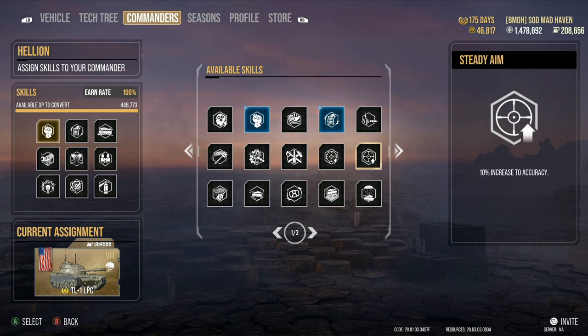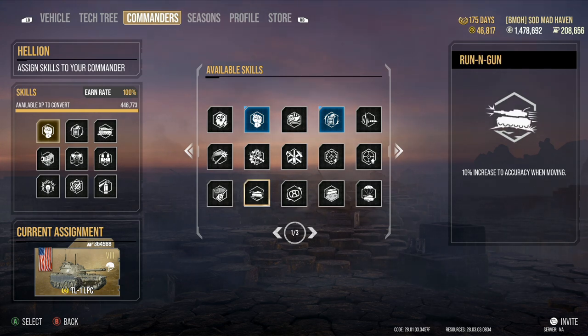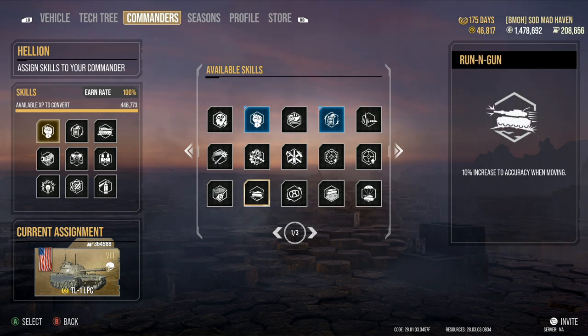Steady Aim — 10% increase to accuracy. I recommend this on tanks that have over 0.36 or even 0.35 gun dispersion. Along with that we have Snapshot — 12% increase to accuracy during turret rotation. If you're running Rapid Aim, you're also going to run Snapshot to counteract the gun dispersion increase during turret rotation. Run and Gun — 10% increase to accuracy while moving. Keep in mind at the moment of this video, all of these perks apply at once — you don't need to be moving or have a rotating turret. They're all applied to increase accuracy overall.